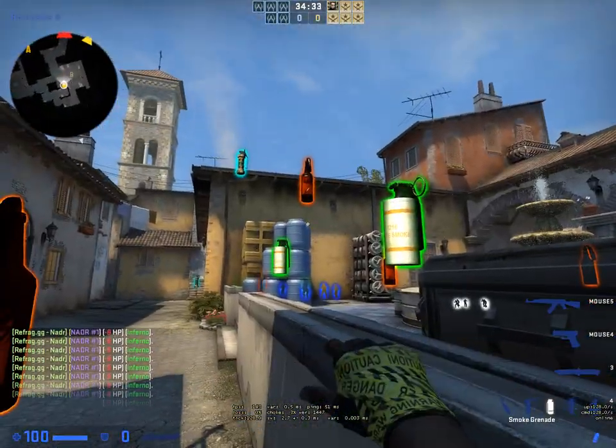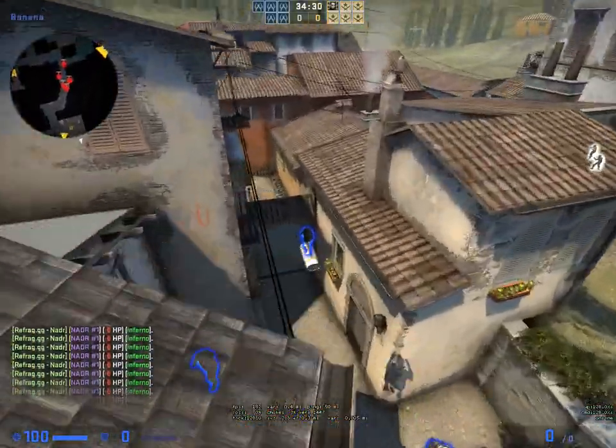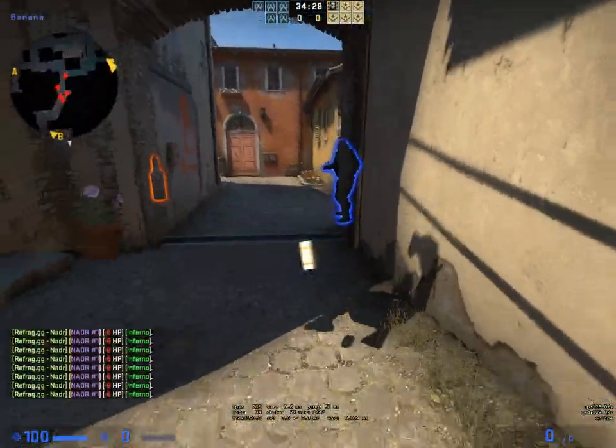You're gonna take the smoke here on the blue barrel, you're gonna jump throw it. This smoke is gonna prevent the AWPer from standing and holding your car swing on your teammate.